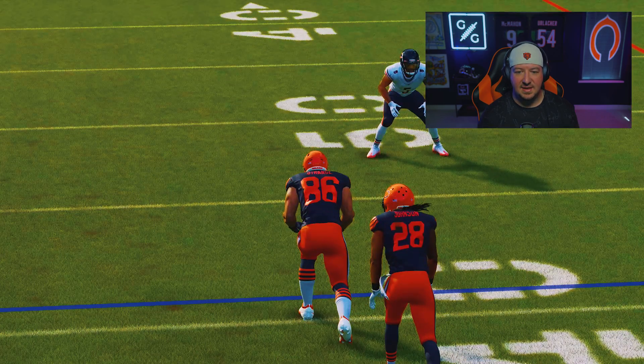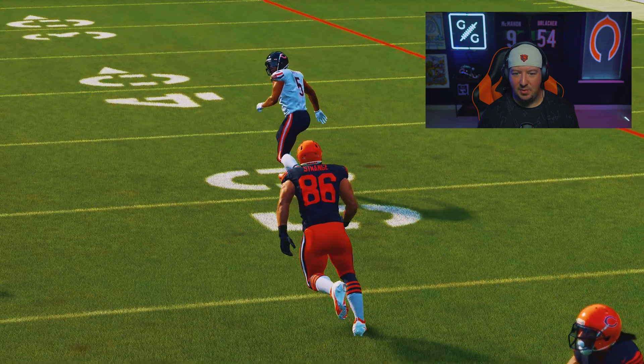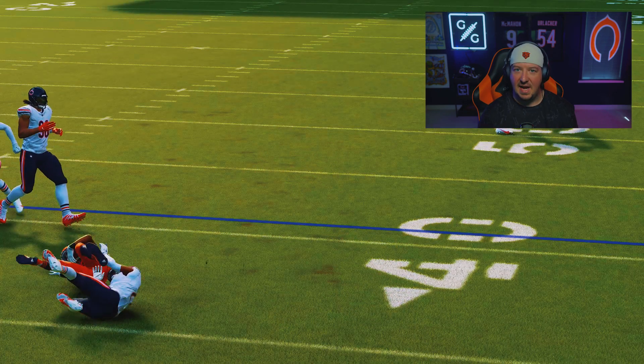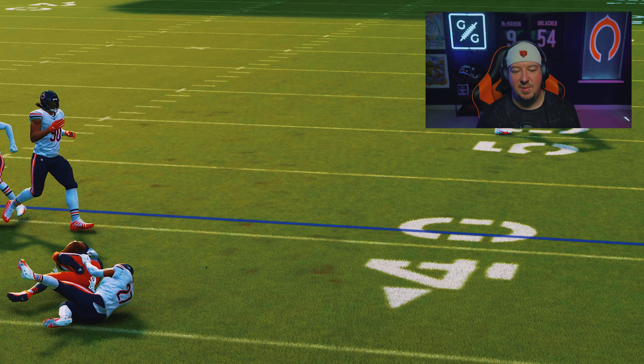What you're going to end up doing with this concept is putting your opponents in a spot where they actually have to audible out of this formation. I'm not here to tell you that Double Stack isn't a decent passing offense — it can be. If you want my overall coverage shell for defending real passes out of this that aren't RPO screens, make sure you head over to GridironGamePlans.gg. The Madden 24 presale is live — you can unlock everything on the website. August 1st is when it expires, so don't miss out. We'll see you guys tomorrow. Until then, this is Zan — get in the lab and good luck.